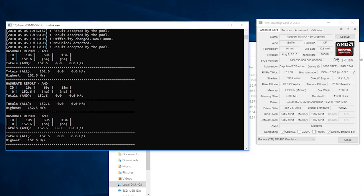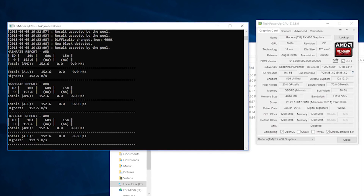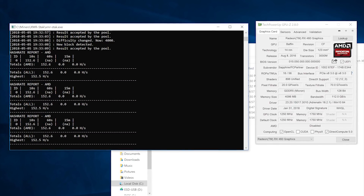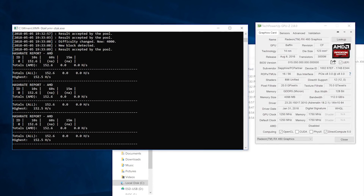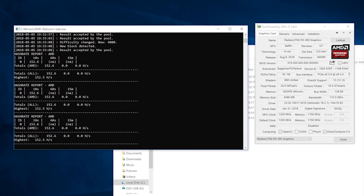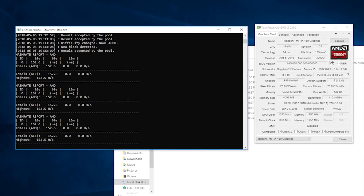Cryptonight Heavy is going to run you about 152 hash per second on the RX 460. If you don't see the trend with the Cryptonight algos, it halves every time the scratchpad doubles. When the scratchpad went from 1MB to 2MB, it went from 600 to 300, and when it went from 2MB to 4MB, it went from 300 to 150.